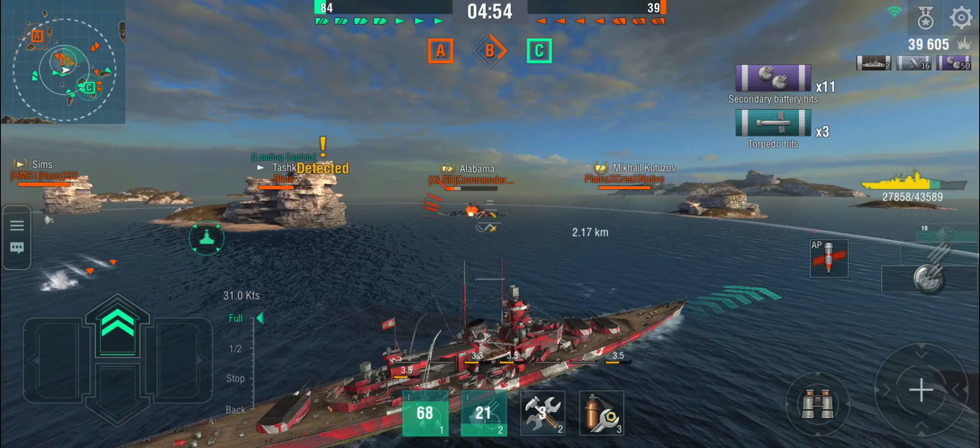Situations like this — anticipate where the torpedoes are going to be, where they're coming from, and don't slow down, because you are fast enough. There's Leberichtmass — secondaries out. The secondaries are your main weapons against these sorts of targets because they do a lot of damage, these 150mm AP. He's dead. The Gneisenau is not a ship where you sit at long range and shoot at the enemy team.